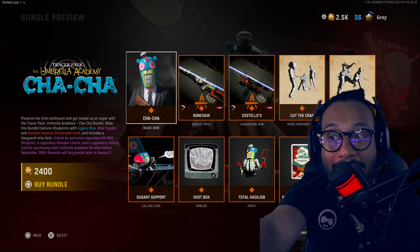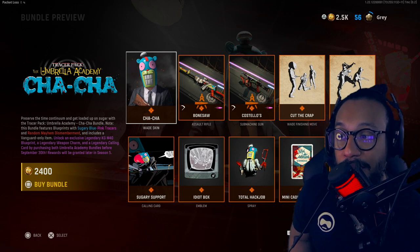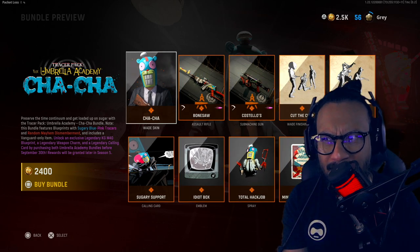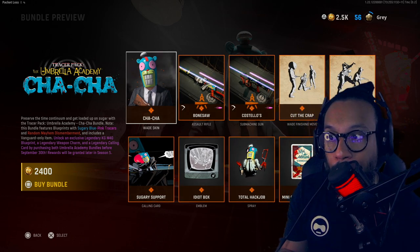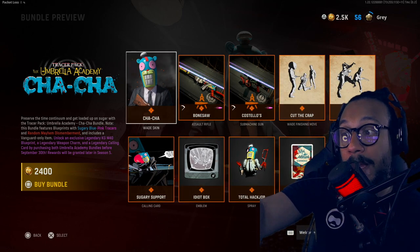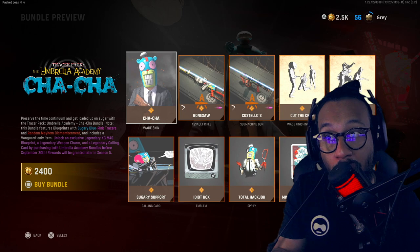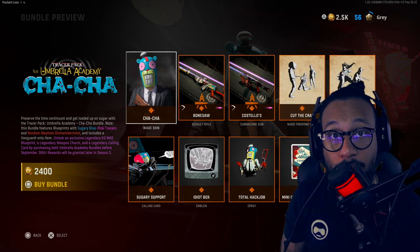It says: unlock an exclusive legendary KGM 40 blueprint, a legendary weapon charm, and a legendary calling card by purchasing both Umbrella Academy bundles before September 30th. This is likely a limited-time bundle since collaborations typically are. Rewards will be granted later in Season Five. So yes, we're expecting another one of these bundles and I'll be sure to cover that one as well.